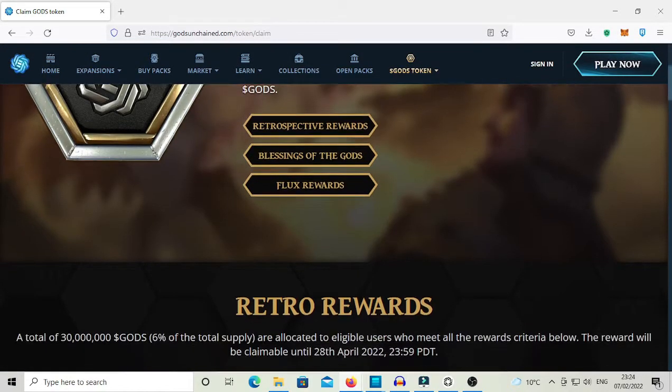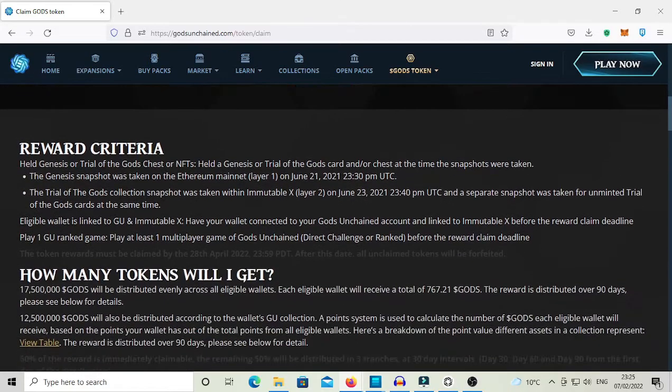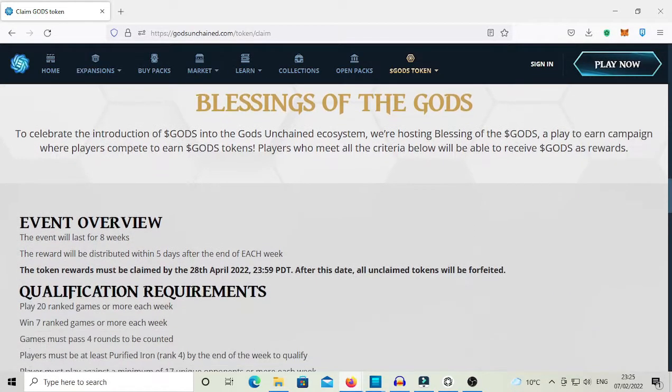On this page there are two different token campaigns from where we can claim our tokens. The first one is the Retro Rewards, valid for who was playing the game before June 2021. If you did not play the game before then, this does not apply to you, and you can simply scroll down the page and find the Blessing of the Gods Campaign, which is what we are looking at to claim our accumulated God's Tokens from the past week.